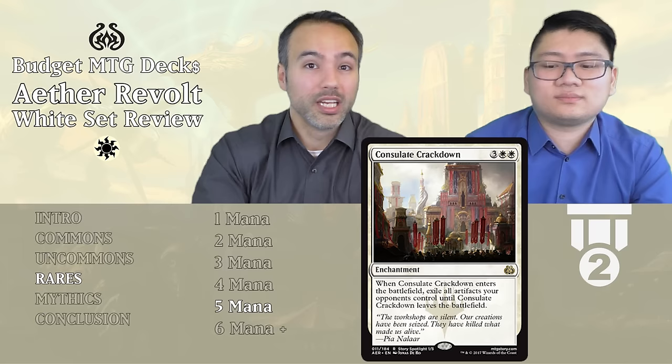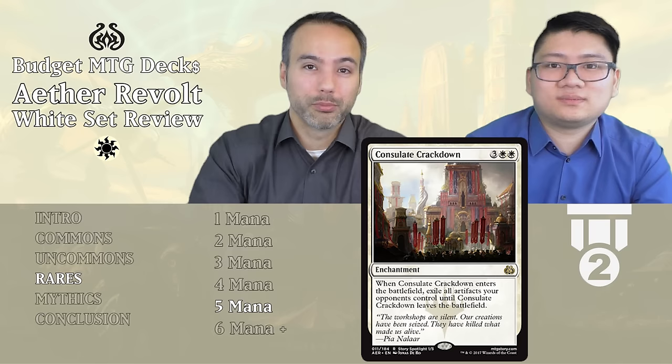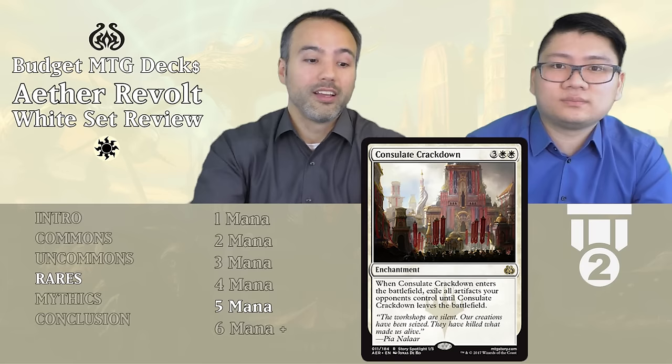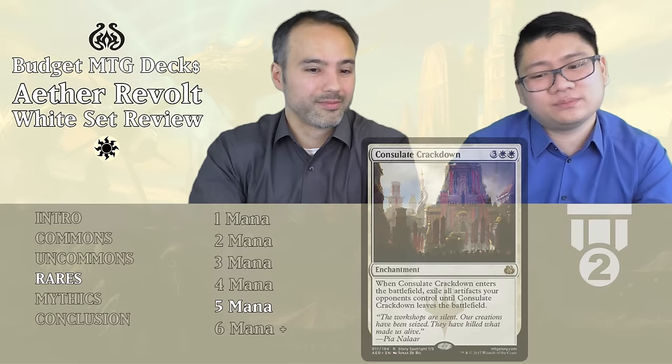Consulate Crackdown — three and two white, five mana enchantment. When this enters the battlefield, exile all artifacts your opponents control until this leaves the battlefield. This is going to wipe your opponent's entire artifact side — not yours. Even if it just hits one bomb or two smaller artifacts for five mana, that's great. We saw how strong Oblivion Ring-type effects are because people don't have ways to destroy enchantments in limited. And if they had artifact tokens, those are gone anyway. Always play this if you're in white. Tier 2.